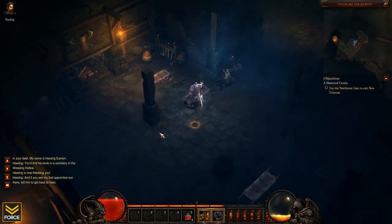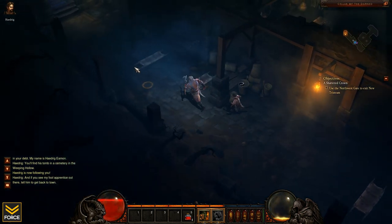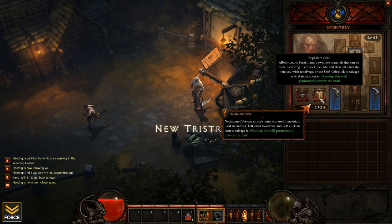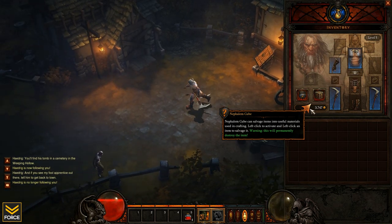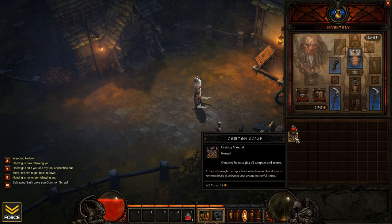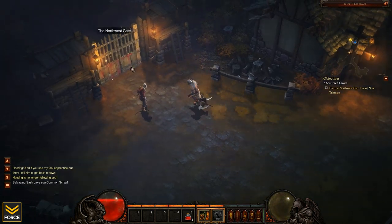The Nephilim Cube is probably what I'll be using from this point forward on magical stuff that I don't need. Let's take a look at it. The Nephilim Cube allows me to break down items into their raw materials that will be used for crafting. I will certainly be using this - I'd rather break down items for crafting materials than pick up gold right now. That's going to allow me to show you guys a lot of crafting stuff later down the road.